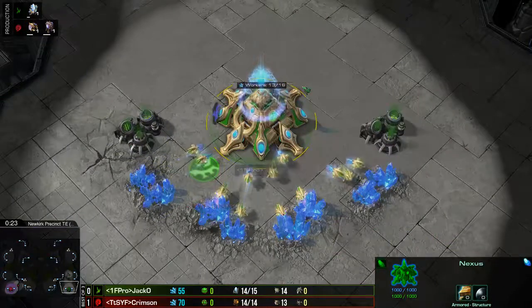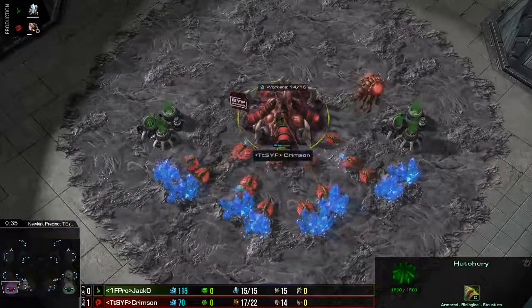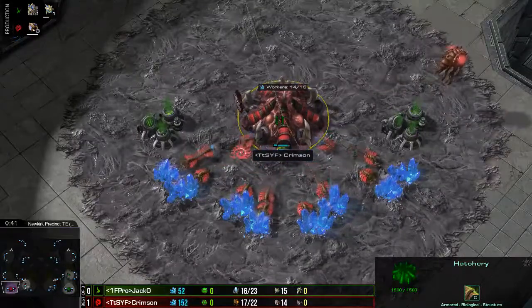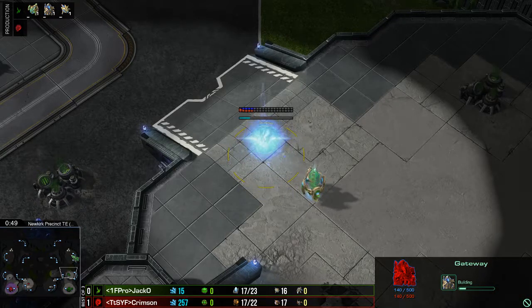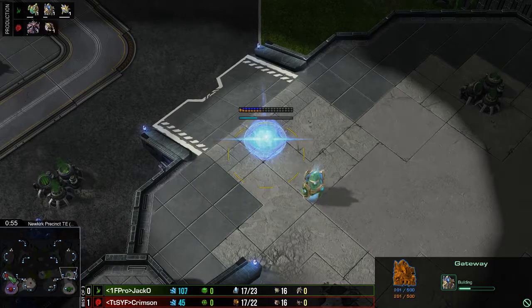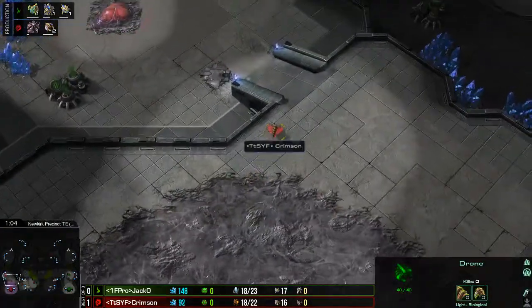We are on New Coke Precinct for game two. Down on the bottom right our Green Protoss player is Jacko — going out for what looks to be standard gateway stuff. Down on the bottom left, Crimson with his Zerg is going to be grabbing that hatchery pretty soon. Look at that building placement — he's got such forward thinking, knows exactly how his wall is going to shape up. Crimson taking the natural and continuing to drone up. It looks like three hatch before pool — greedy, but I like it.